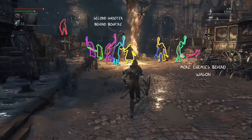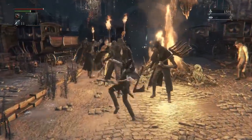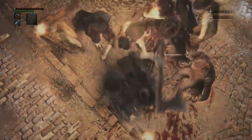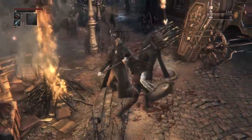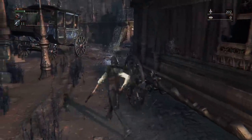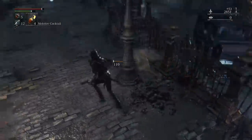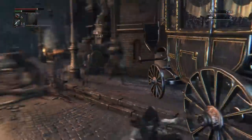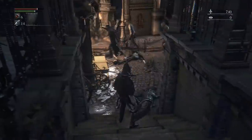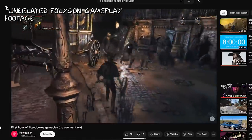More than ten enemies - with pitchforks, axes, shields, guns and dogs - all in a heap around this bonfire. The only option for the inexperienced player is to either run up the side and take out two, then run back down the middle, then run past everyone to kill the gunner, or slowly bait them out of range and just run back and forth, slowly but surely taking out all the enemies with no risk and no fun.